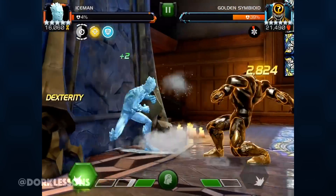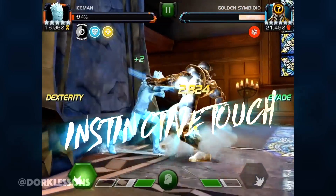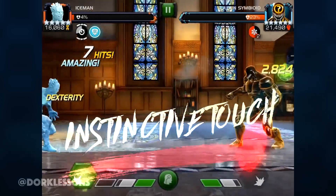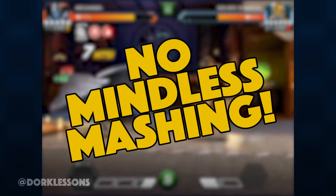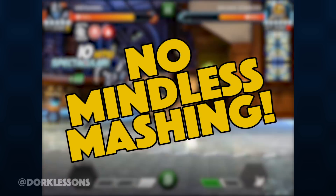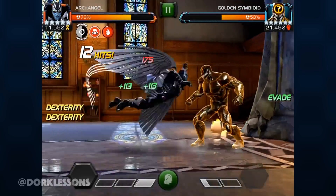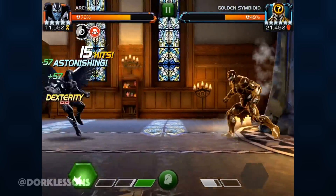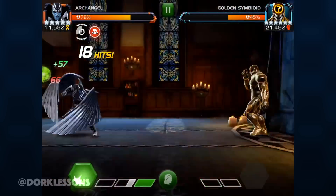However, there are some things you can do to help mitigate the damage, and that is where instinctive touch comes in. Rule number one: do not mindlessly mash. This is almost always bad and rarely ends well when dealing with an evade champion. There are four techniques in particular we are going to focus on to defeat this golden mess.